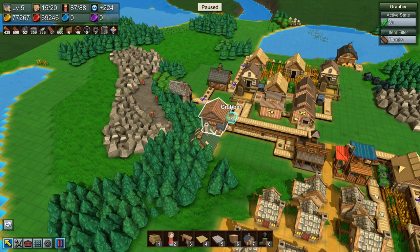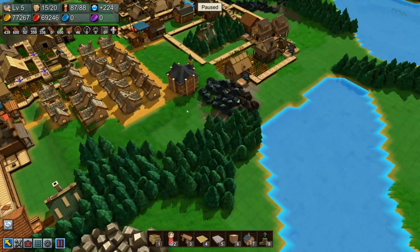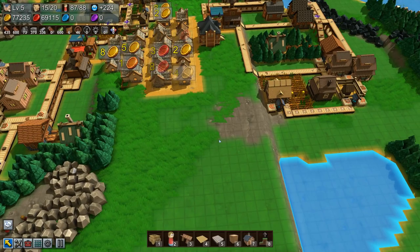That move went easier than expected — I just plopped the forester down here and the lumber mill lines up nicely with the existing line, so we didn't interrupt anything. That saved a lot of room up here. Now I need to take out all these trees and do some major landscaping to give us room to build.